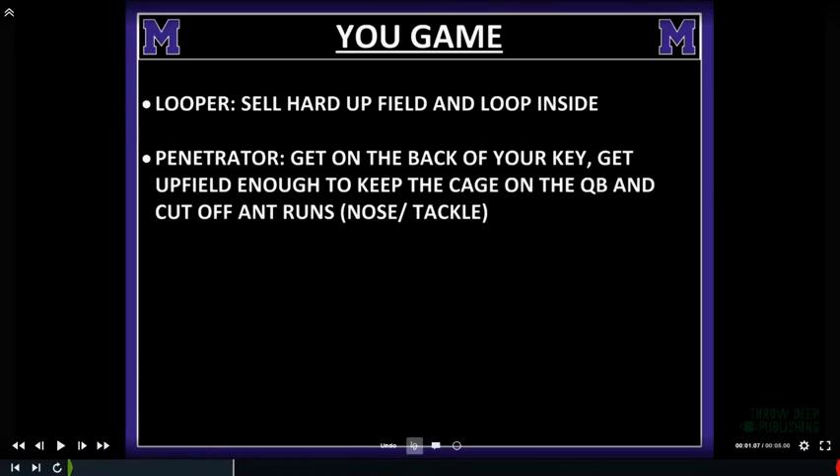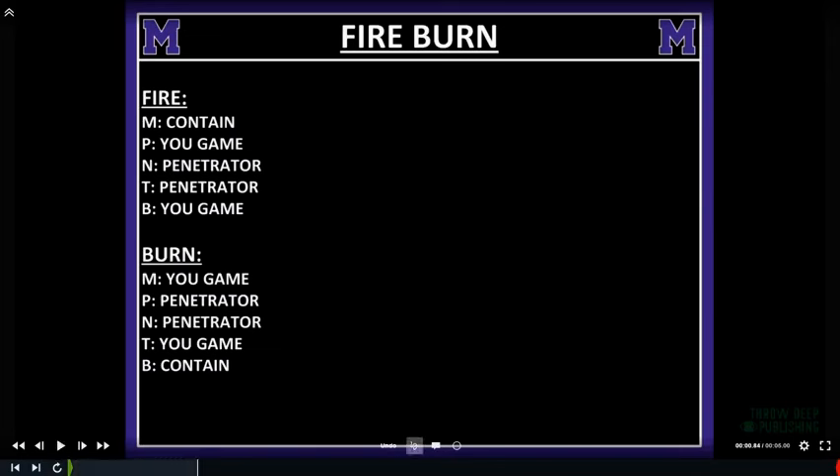You'll see some U-games within some of these WAR pressures and other blitzes in this presentation. That's when you have a three and a five technique — the three is the looper, selling hard to the five-technique side, and then looping back inside. Our three technique is the penetrator, trying to get on the back of the tackle. You'll see some clips of that.